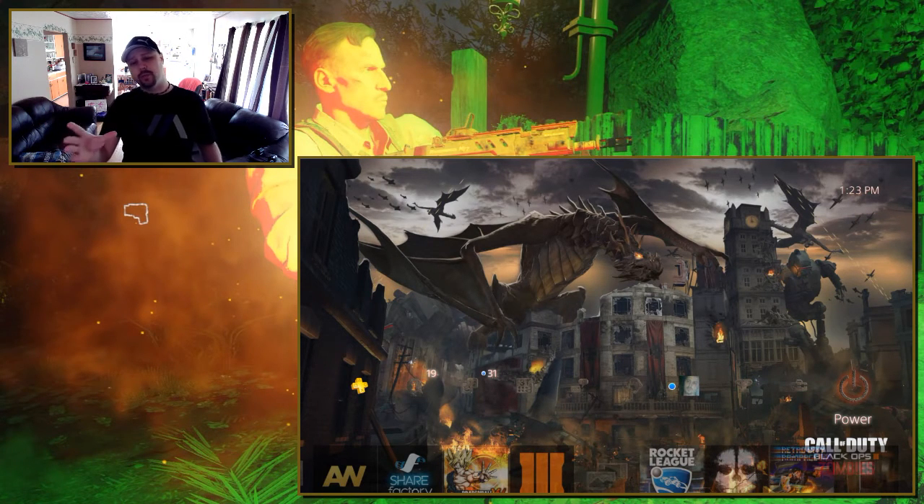This whole scene reminds me of Origins from Black Ops 2. I wasn't a big fan of Origins — I know a lot of people love that, but personally I wasn't a big fan. But it definitely reminds me of that. Actually, this building in the middle reminds me of that Russian map in Call of Duty 4 — I can't even remember the name of it, but it's a big open courtyard with apartments you can go in on either side.